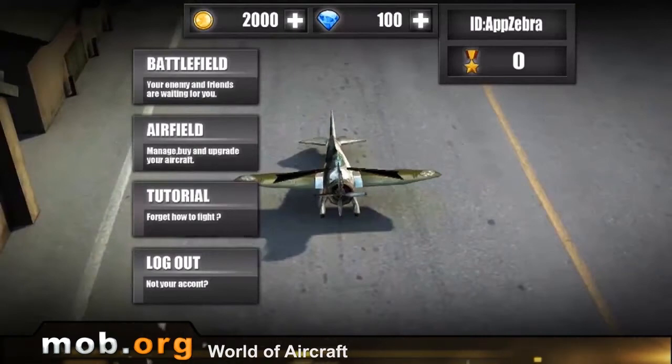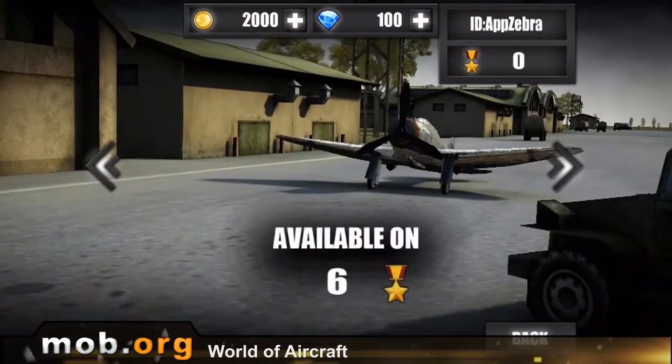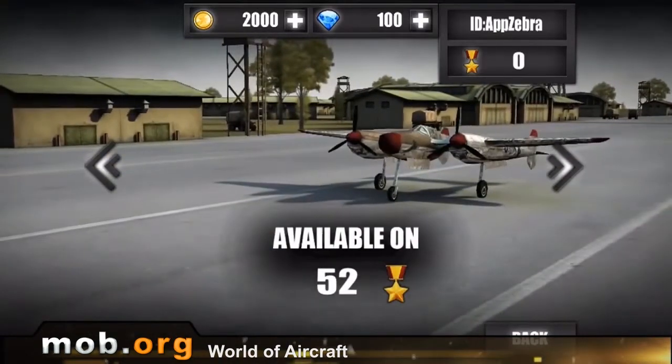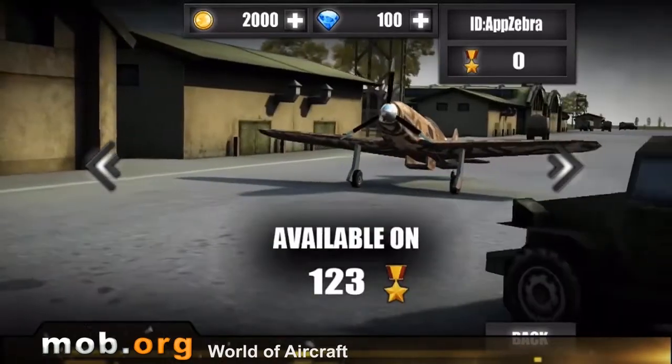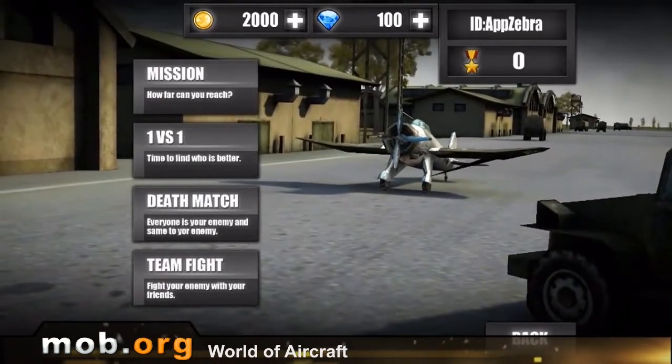In the game menu, you can see your resources — gold and gems. You can spend them to upgrade your plane, but we'll talk about that a bit later. The menu also has four different sections: airfield, battlefield, tutorial, and exit. Airfield is the shop. You spend the above mentioned resources here. You can also buy new planes and upgrade the characteristics of old ones — armor, speed, damage from the guns, and the speed of a gun's recharge.